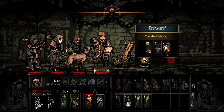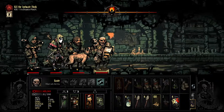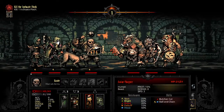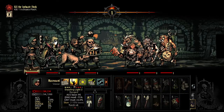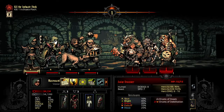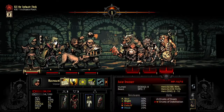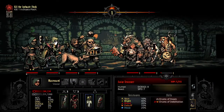I'll admit that I had thought briefly — very briefly — about bringing the Antiquarian with us instead of the Jester just to try and maximize the money I could get out of this. But I thought better of it because I think it'd be a really bad idea. One HP away — as usual.